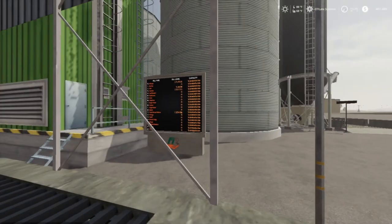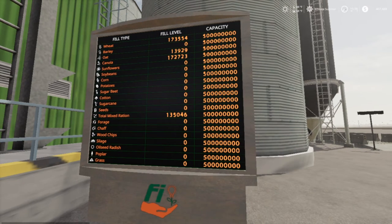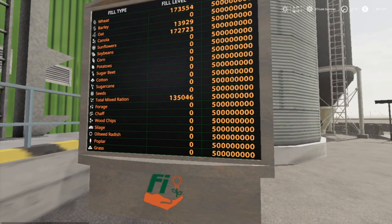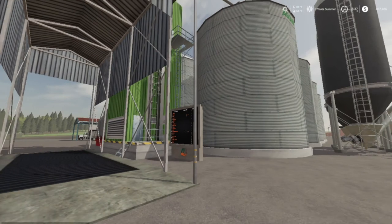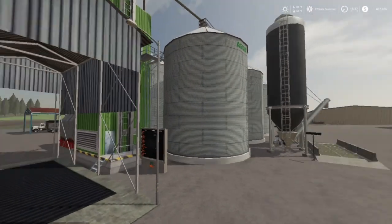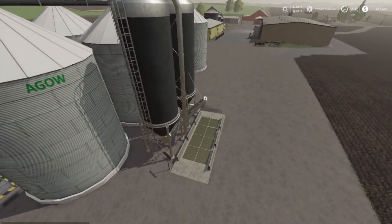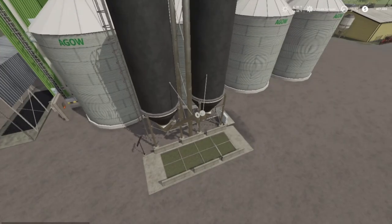Here's the silo. So far I've got 173,000 liters of wheat; oats from a contract mission at about 13,929 liters; and 172,000 liters of canola. I've been storing some total mixed rations in here too. I also have straw stored in here along with grass, wood chips, chaff, and forage. Over here is a fermentation silo — you put grass in and it turns it into silage for the TMR mixer. Once it's full I'll put it in storage, and it also makes digestate to help fertilize our fields.